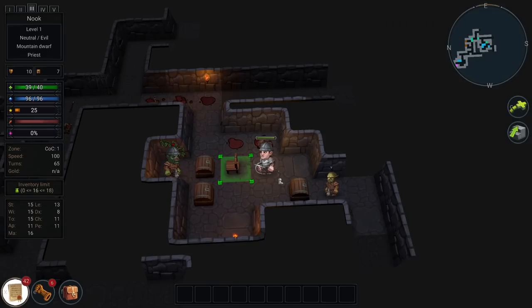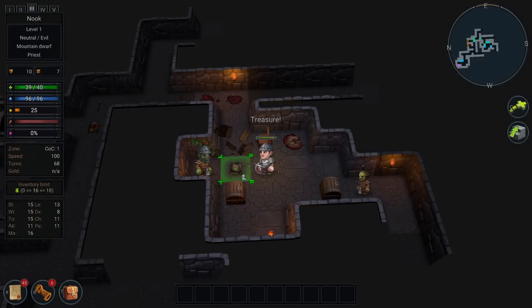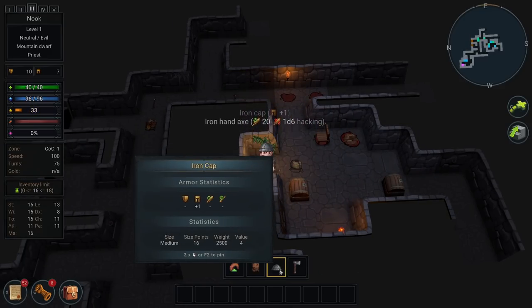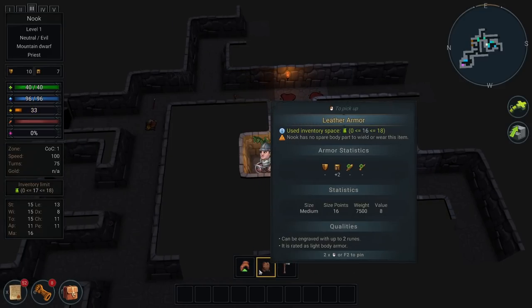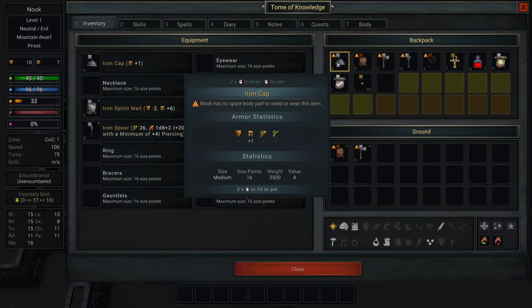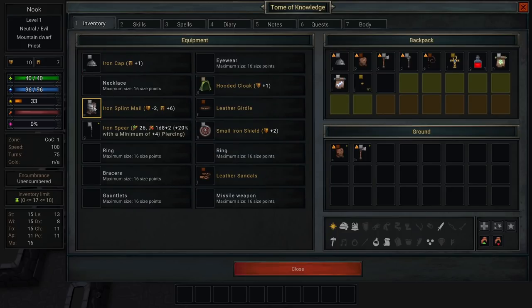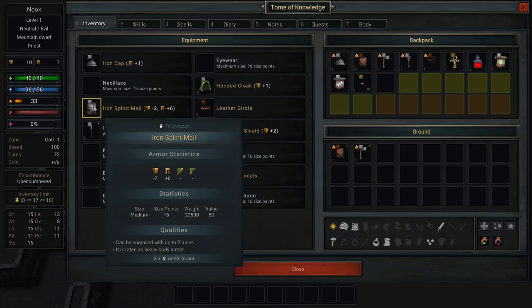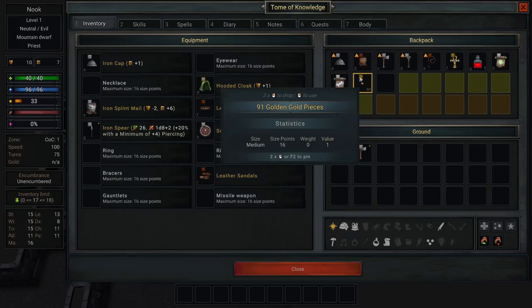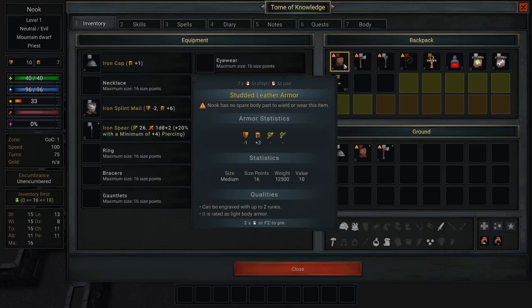It's a randomly generated dungeon, of course. I'll take that. What you got? Ooh, a hat — I'll take your hat. It's a medium sized hat. A lot of things in here can be enchanted — this one can be engraved with up to two runes. I started with runes before, not this time, but we'll find runes along the way and can strap that stuff on to make us a little bit cooler.